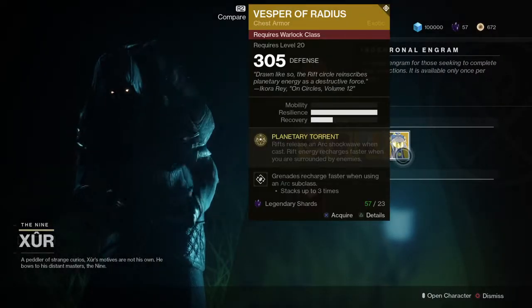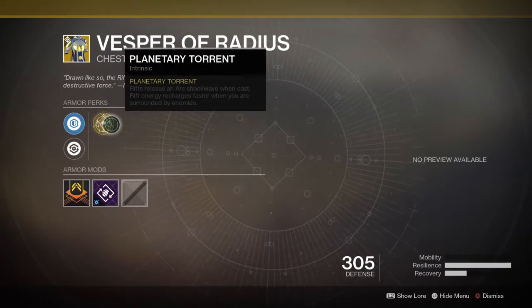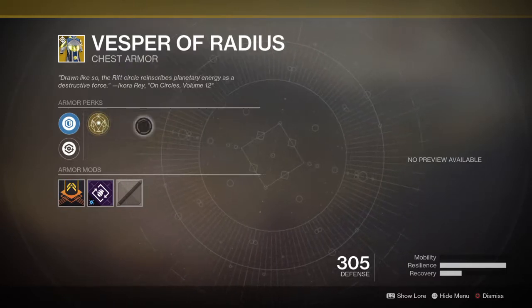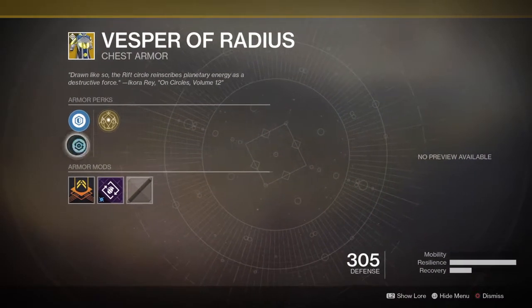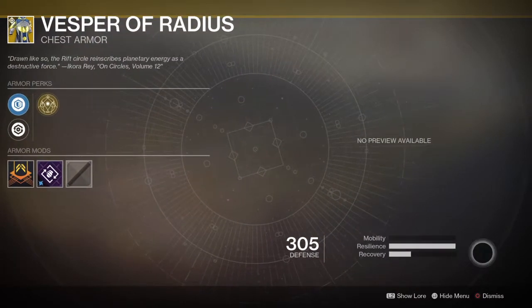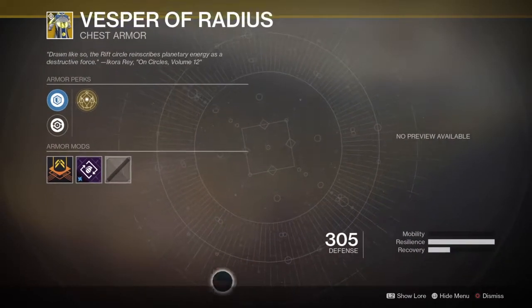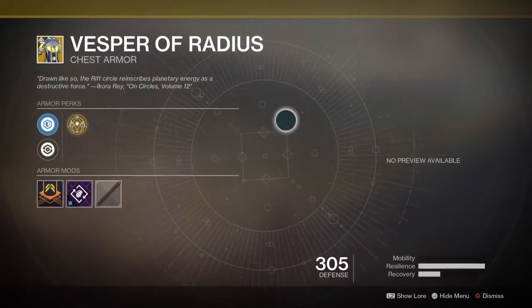And then you've got the Vesper of Radius for the Warlock, which has the perk Planetary Torrent. That means that Rifts release an Arc Shockwave when cast, and Rift energy recharges faster when you are surrounded by enemies. I find this to be a really nice Warlock chest piece. The Rift recharge is actually very prevalent — it does recharge quite a bit faster. And I do like the fact that it has full resilience and recovery. I think that's great, because as a Warlock you tend to have a bit more mobility and recovery than resilience. All in all, this is a pretty good chest piece.